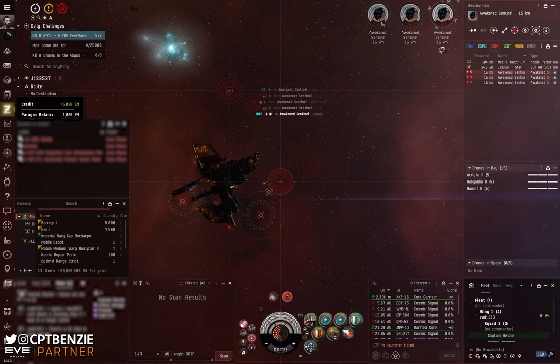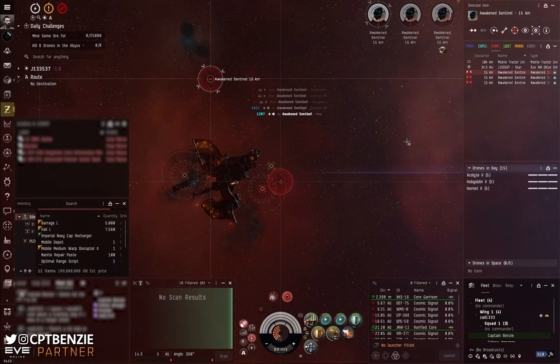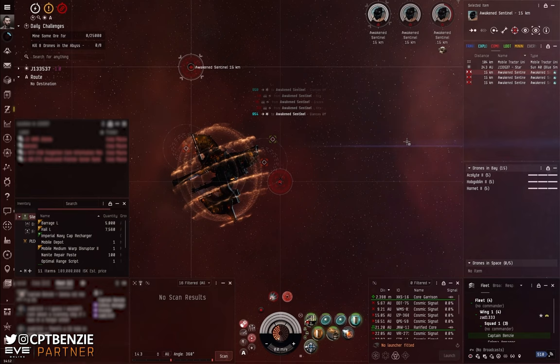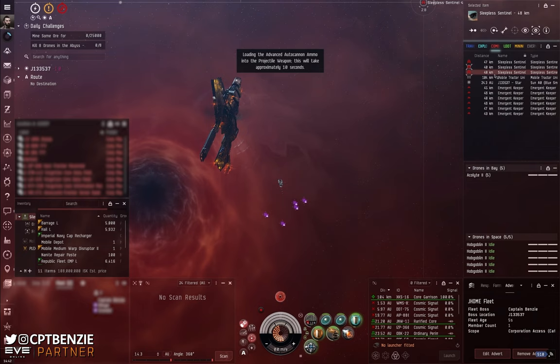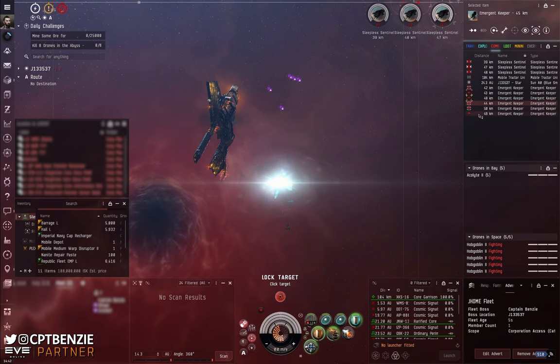So the first wave: you take out the turrets, take out those frigates once they're in range, then slowly work your way through the remaining Awakened Sentinel cruisers and move into wave two — or reinforcement wave one as it's sometimes known — which is a little bit more tricky to handle. Once that last Awakened Sentinel goes down, we are spawning in three battleships: Sleepless Sentinels.